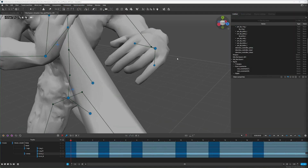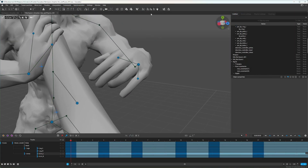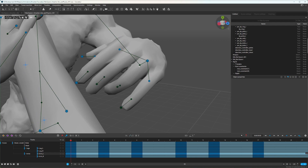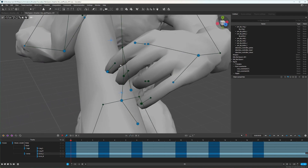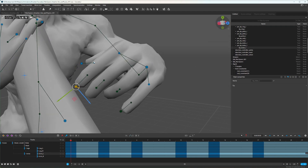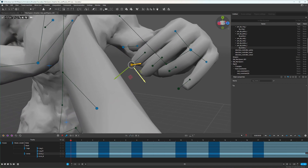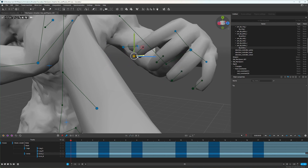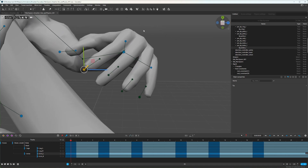If you have the free version of Cascadeur, the auto pose fingers mode is locked behind the paywall, so you would not have access to this. It's kind of cool because you can control most of the hand with just the index finger, so it has some helpful auto posing there.